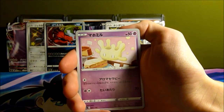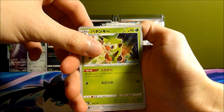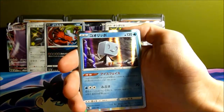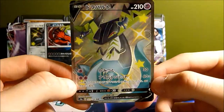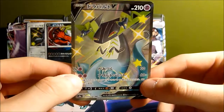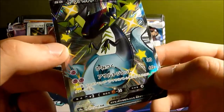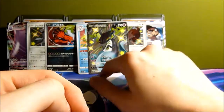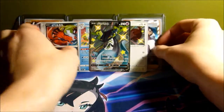This is our last pack — I've never seen someone open one of these boxes and not get a shiny full art, so I'm a little nervous. We got Minccino, Milcery, Gossifleur, Thwackey, Cinccino, Weezing, and then — oh! I can't remember your name but he looks so awesome! The price should be on screen — he's pretty popular right now and probably one of the better pulls.